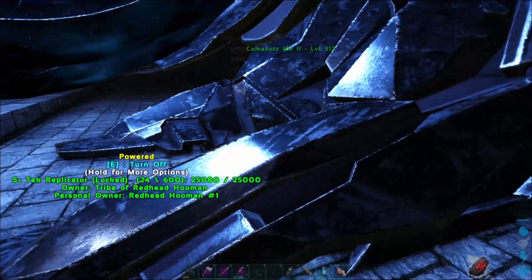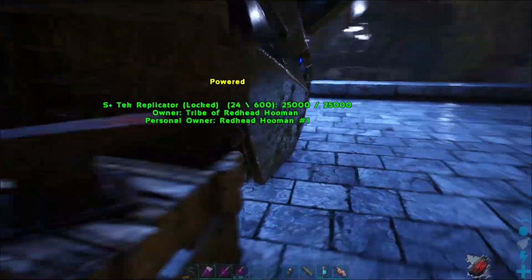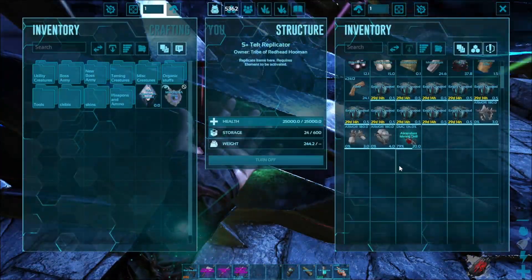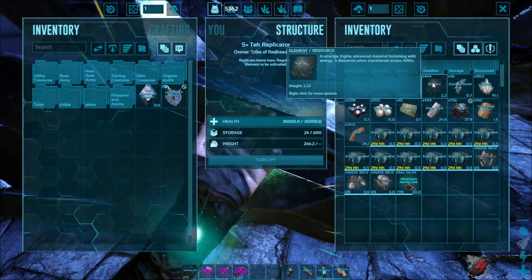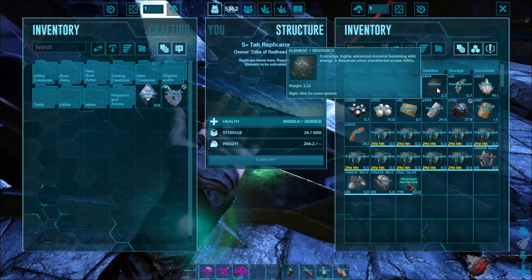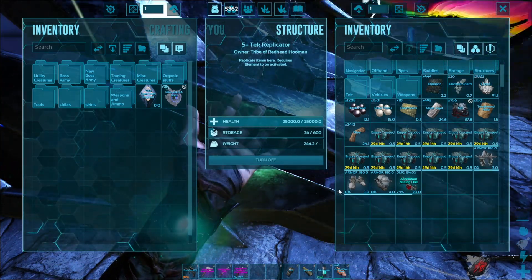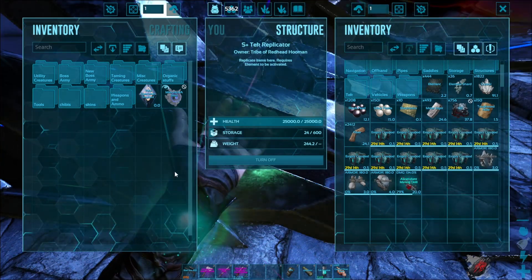My only question about the tech replicator is where's the interface you use to interact with it? Because it doesn't look like there is one. You press E or F to get into its inventory like so. You can see I've been busy farming quite a bit of element — a combination of element from killing bosses and mini-bosses, plus element shards. I also made some tech armor, and then I was very salty to discover that you cannot put skins on it — at least not the viking skins. That made me the big upset.